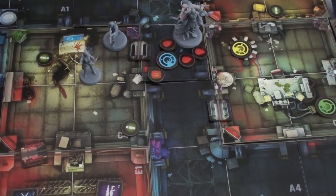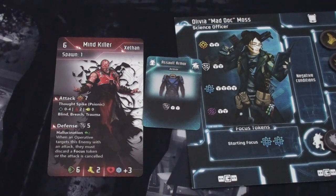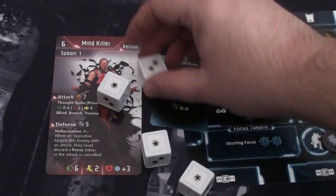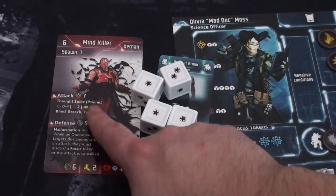In the enemy activation step, the mind killer — our only aware enemy — attacks Olivia. She defends with two base dice plus two from armor, plus two automatic successes from cover since he's shooting through the door: four dice plus two successes against his seven attack. After a strong roll of three, four, five plus two — that's exactly seven. Just enough to stop the attack. Then escalation and cleanup — nothing to trigger — and into the refresh phase.